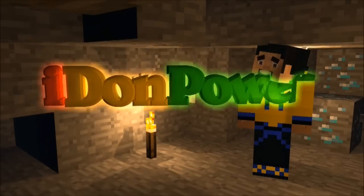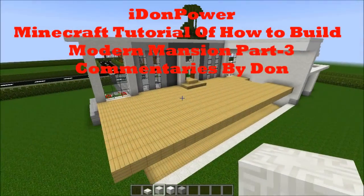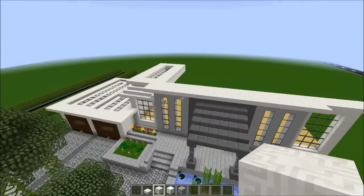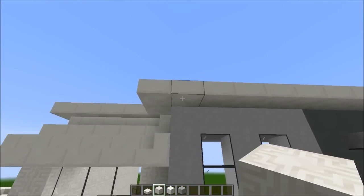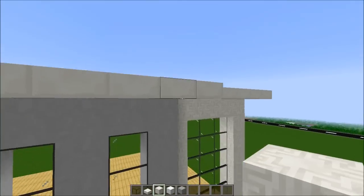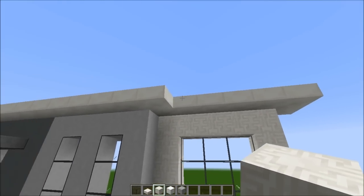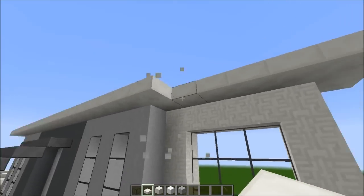Hello boys and girls, ladies and gentlemen, hello again to the modern mansion tutorial. We're going to continue on that beautiful modern mansion. Last time I stopped working on the roofing, and I continued that line so I have to break that line and make sure it goes turning like so.